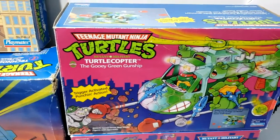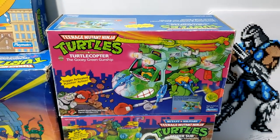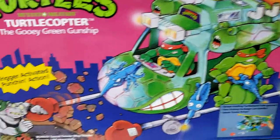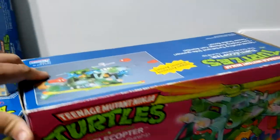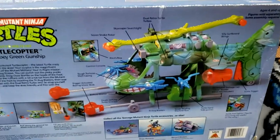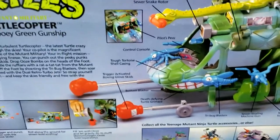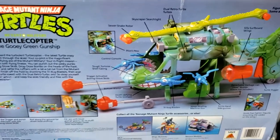The hits just keep coming, you guys. Check out this minty-looking box — it's a TMNT Turtle Copter. Look at the artwork on that. I love it. Trigger activated punch action. It's actually in here. I know I shouldn't keep it in there, but this is like my third — I have three or four of these. This one is the mintiest one I have, so it stays in the box. Look at all the play features — good golly.